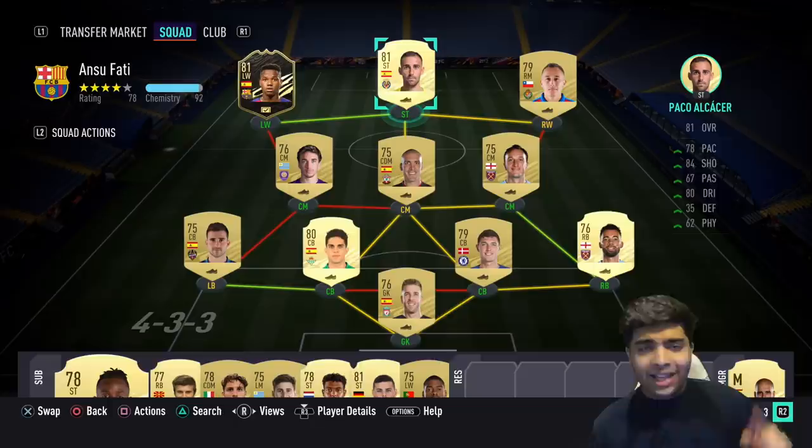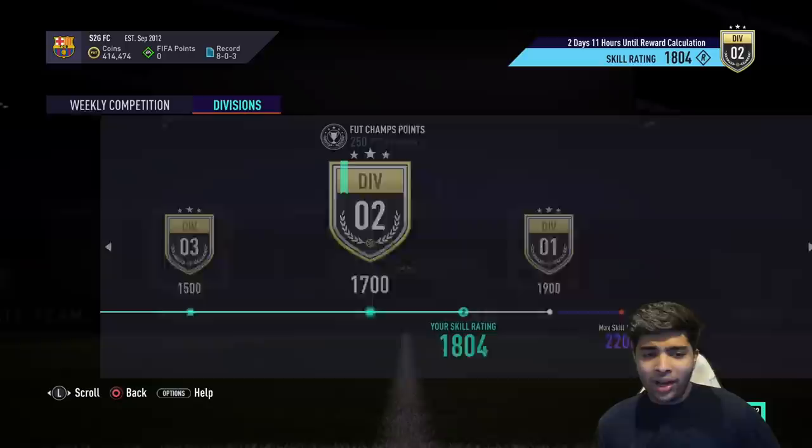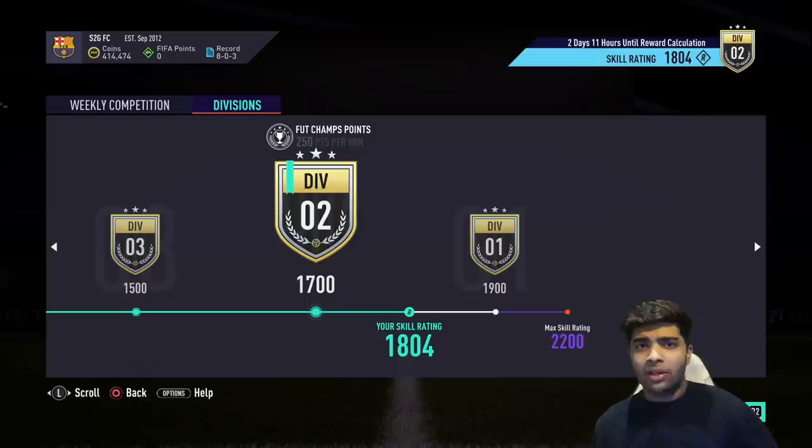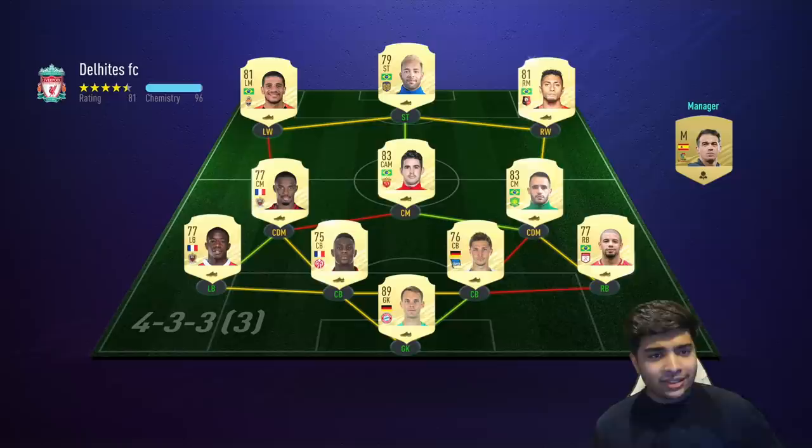I'm pretty excited to get this series underway so let's go. Since we're doing this series with Ansu Fati we've got the Barca badge on, the Barca home kit as well as the away kit. One major problem is that I've got a skill rating of 1800 already on this account, which means Division Rivals with the team I've got is going to be a nightmare. Getting any sort of goals with Ansu Fati to open packs is going to be absolutely vital. Here we go — we found a game, game number one. I am so nervous for this one.